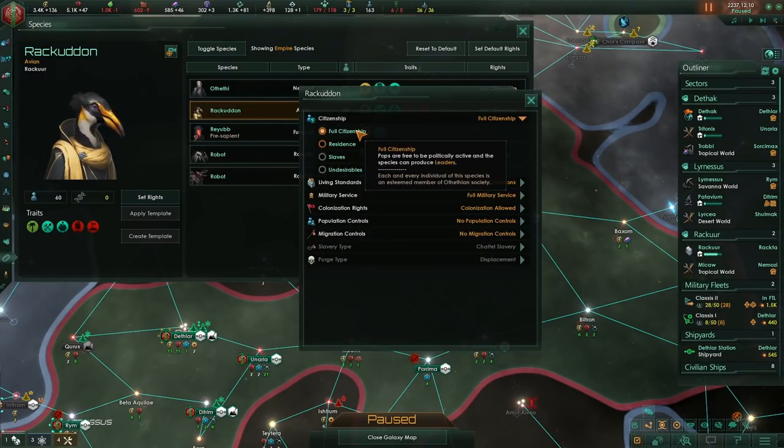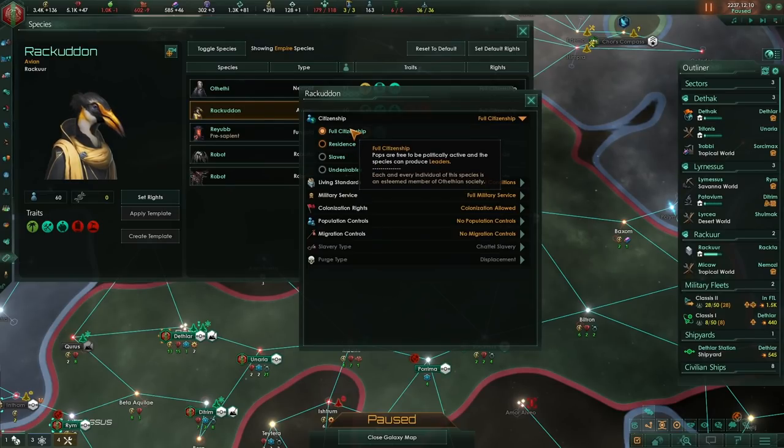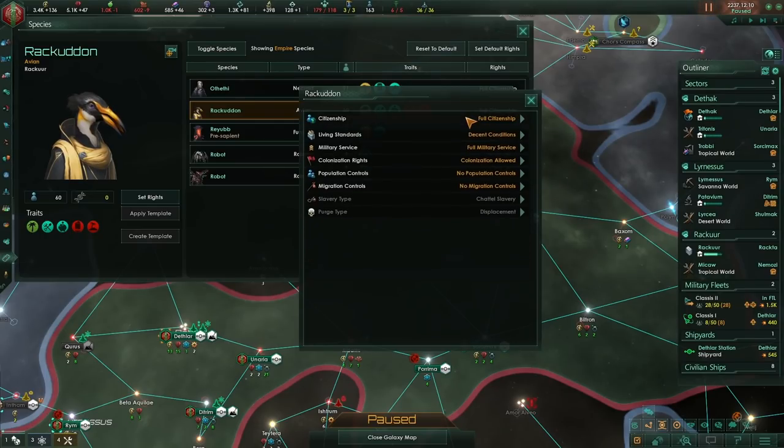First off at the top here: full citizenship. I'm going to be keeping that unless I was a xenophobe, in which case I could only make them residents. Even then, due to the happiness malus, I'd actually recommend making most species full citizenship unless you're trying to do some sort of roleplay thing. I just don't think it's worth it otherwise.